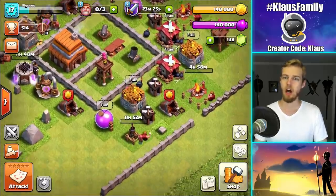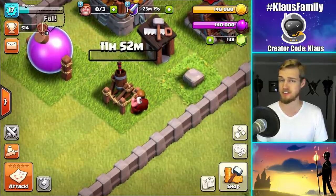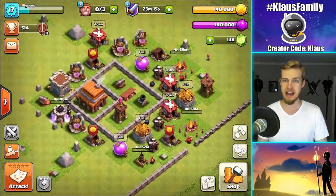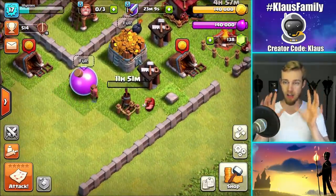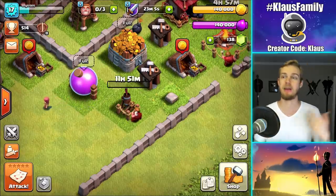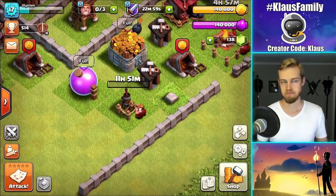100,000 more elixir, 5-hour upgrade — bam. I'll collect that too, just for the fun of it. Actually I probably shouldn't have done that — it's safer in the treasury. But I'm really not having any issues whatsoever with loot, so I'm not going to worry too much about it. I thought I was only doing elixir upgrades but I've actually got this air defense going too, which is a very important upgrade. I did not build my base today, but the new base will be completely all about this air defense. I will build a base before or during next episode.